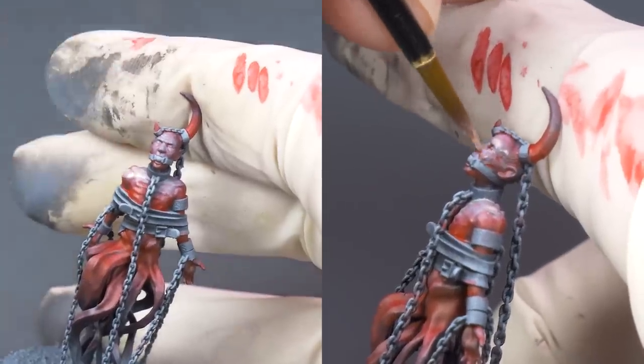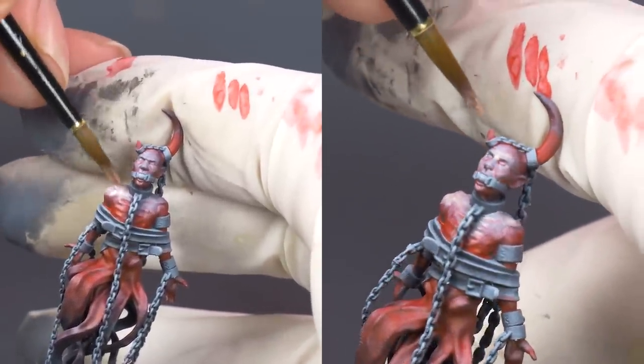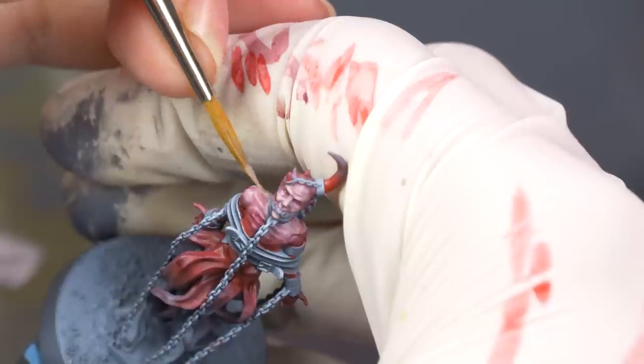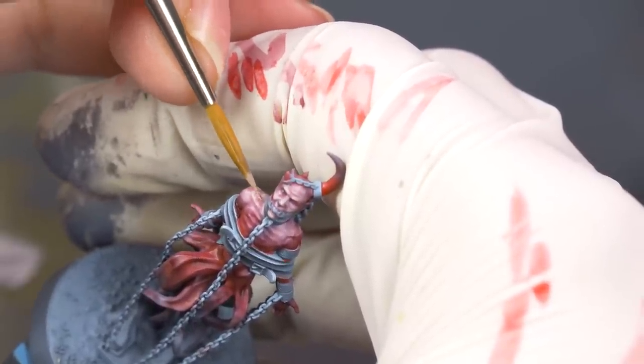To add to the skin, I glaze some beige red over his face, shoulders, and ribs. This will cover the remaining white of my zenithal poking through. Now that his skin has a nice gradient, I put a red wash over it to blend the two colors together and make my darker red spots darker. After this wash dried, I went back in with beige and highlighted the most prominent features of his face, ribs, and shoulder blades.